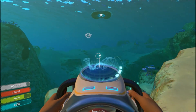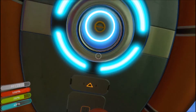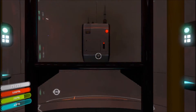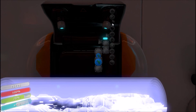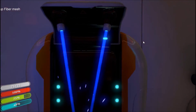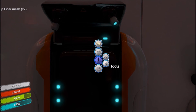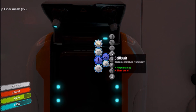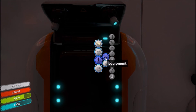You can see this goes so much faster, but it does consume batteries. We will make the fiber mesh. Then we'll see what else we need to make the stillsuit. To make the stillsuit we will need silver ore. The silver ore is located deep in the safe shallows, deep in the Creepvine, or also in the grassy plateaus — which we have not seen yet.